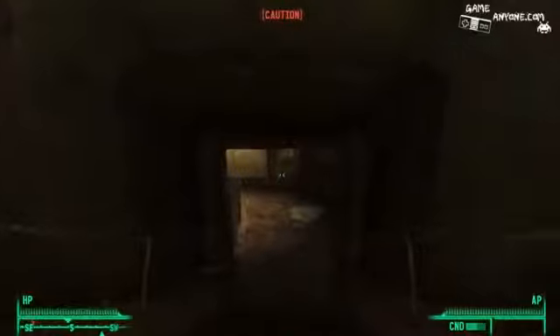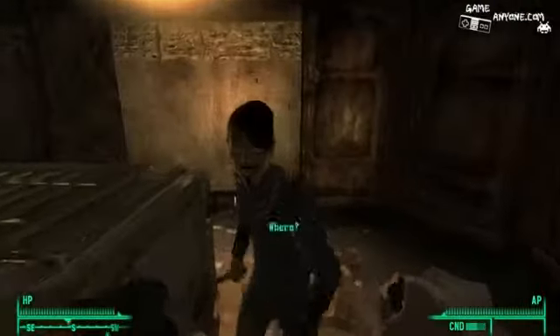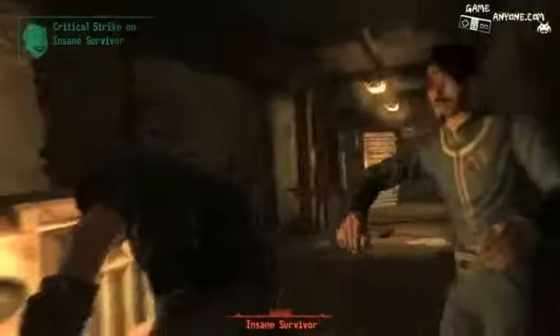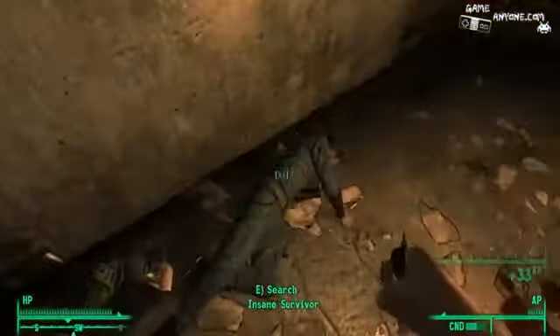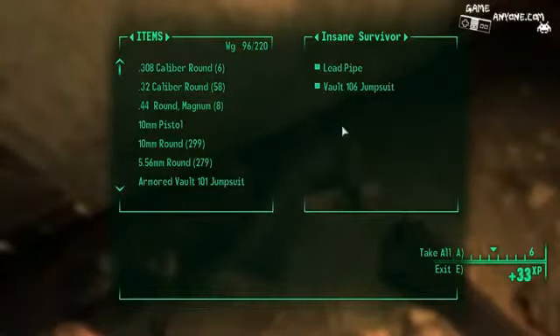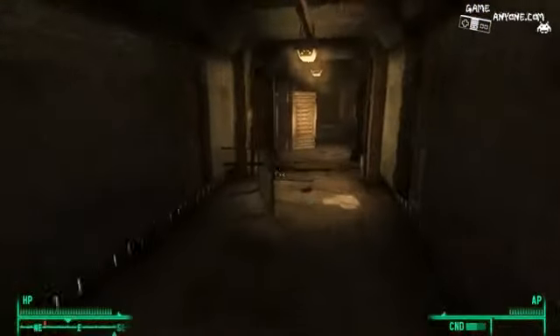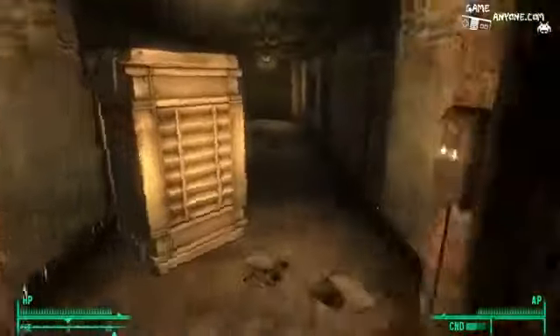Which way? I'll go this way first. Uh-oh. There is definitely someone down here. He's an insane survivor. Sorry, Mr. Vault 106 guy — I have to do this. You attacked me first, it's not my fault. Vault 106 jumpsuit — interesting. Gives pretty much the same stats as the Vault 101 jumpsuit, so I can probably use those to repair 101 jumpsuits.